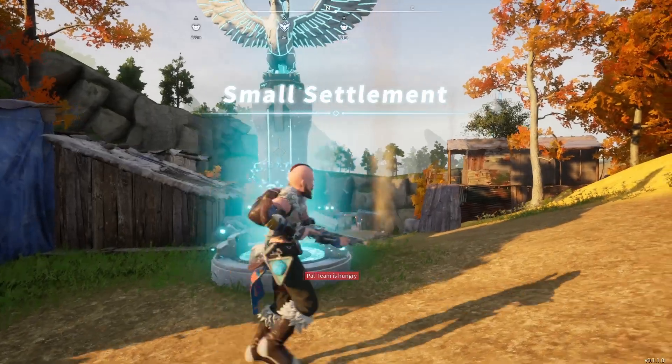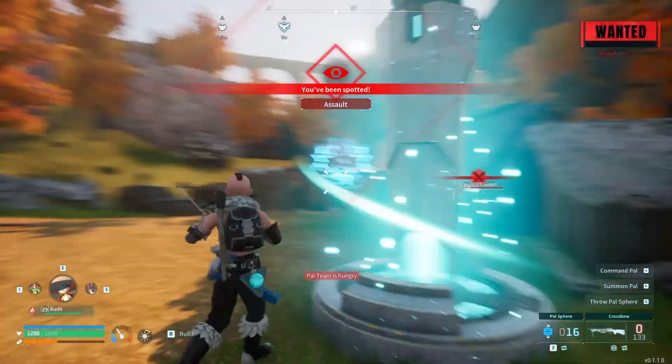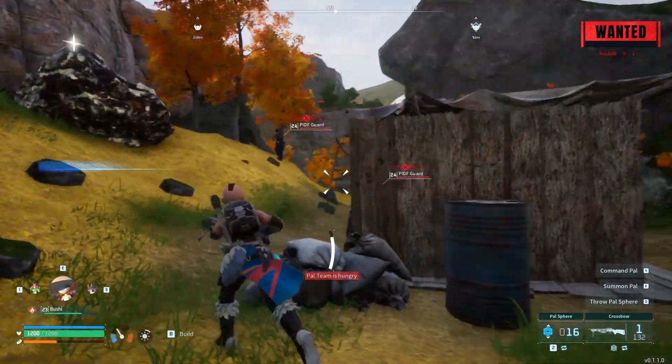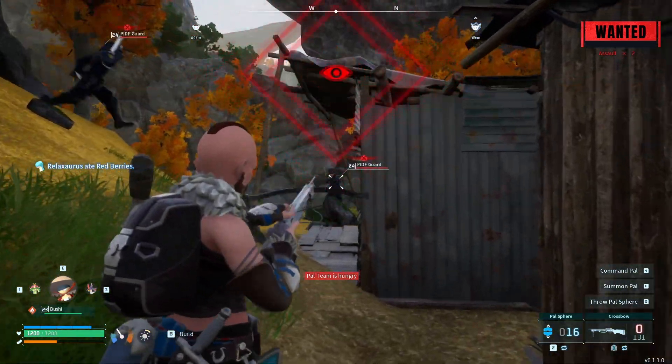To start, we are going to travel to the small settlement you see on the map. Once we are there, we are going to shoot the guard in the camp to raise our wanted level. After we shoot the guard, a few more guards will spawn in. Make sure you shoot at least two more of them to raise your wanted level to times three.